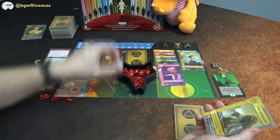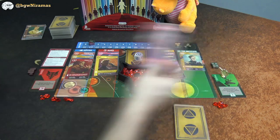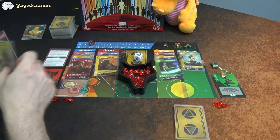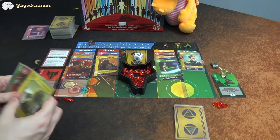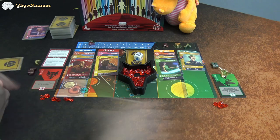I roll the die and get the X bonus — I get to banish the top card. I pick something smart to banish, and now I have my six cards heading into Draco's turn.